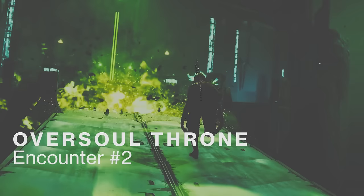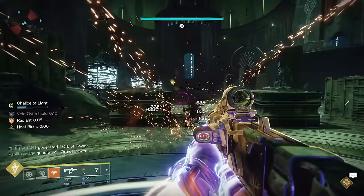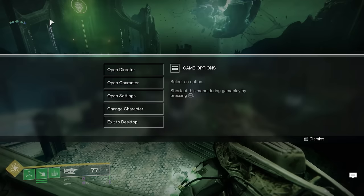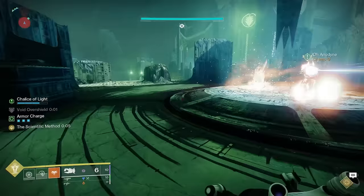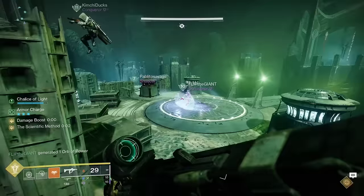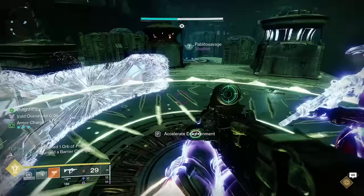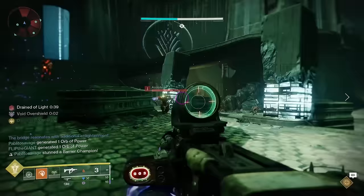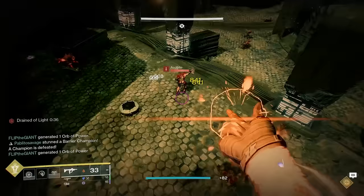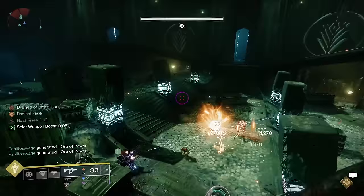Next up is the bridge encounter — no boss, but slightly different mechanics than D1. Your goal is to form and then get everybody across to the other side of the bridge. There are three plates in the floor on each side. The middle plate forms and keeps the bridge up, and unlike D1 where you just stood on it, you now have to pass the chalice of light around to become enlightened and dunk the enlightened buff into that middle plate until the bridge forms. When the bridge is built, one guardian has to stand on the middle plate to keep it formed — leave it and the bridge temporarily goes away, but you only need to dunk enlightened and build the bridge one time.